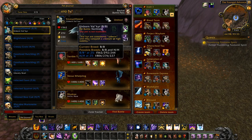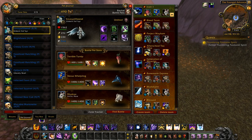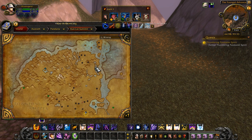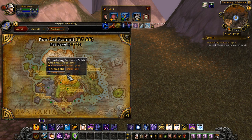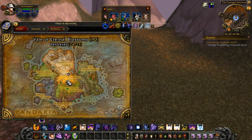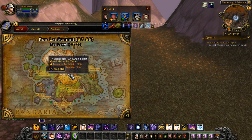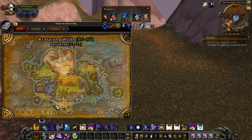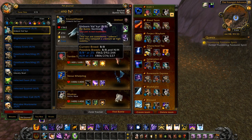I'm going to do a circuit of the pet battle trainers on my new priest that I boosted on a different realm so I can raid with a friend come Warlords. I like to start up here at the Thunder and Pandaren Spirit and then go down and loop around in a circle going to the end and looping back. That's the best way I've found to do it.